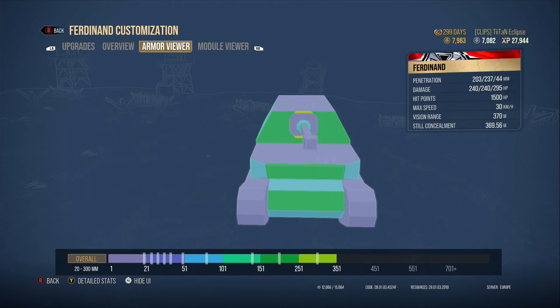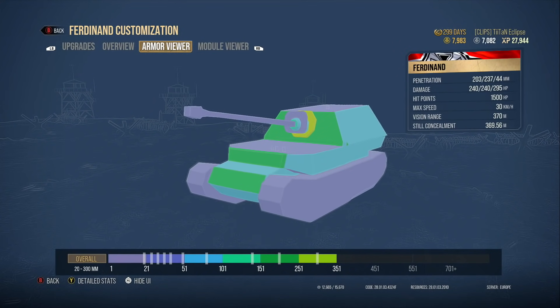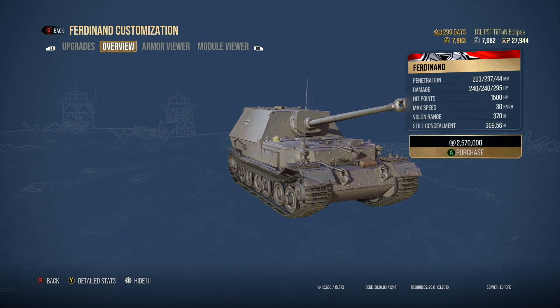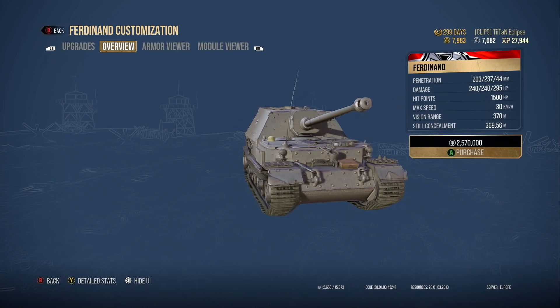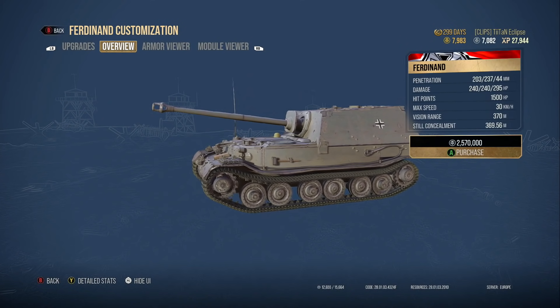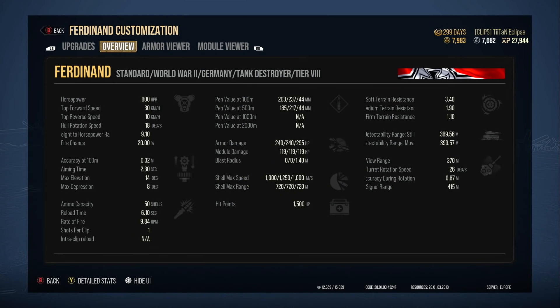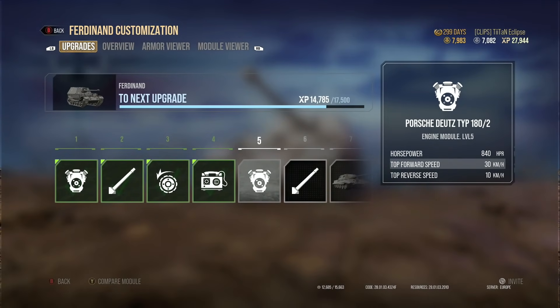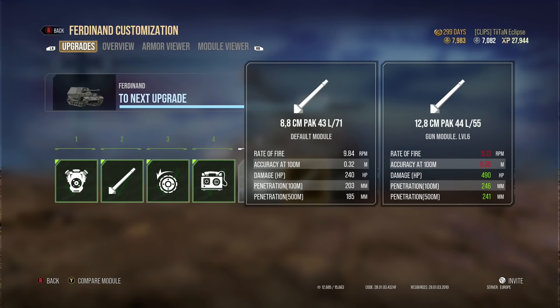In practice, that rarely happens. It has very flat armour, much like the Black Prince, making it very easy to penetrate. The turret cheeks either side of the mantlet are an absolute weakness — so flat that Tier 6s can pen them easily. You can meet Tier 10s that will auto-aim straight through your front. If someone knows where to aim, they'll pen you at every angle, no matter how well you try to angle the tank.